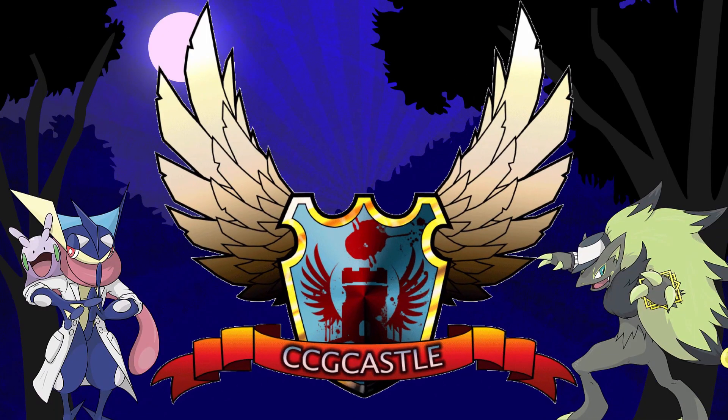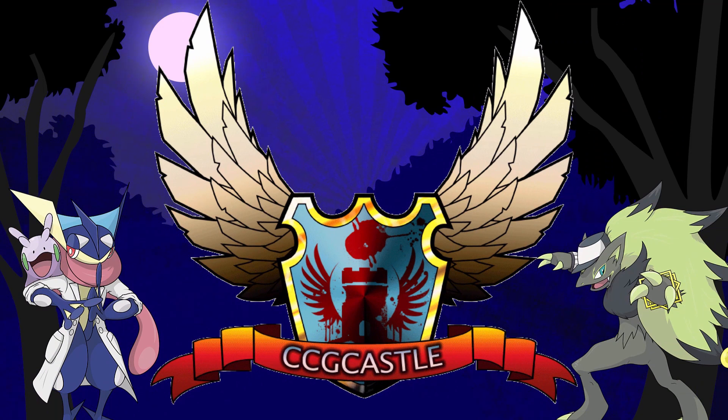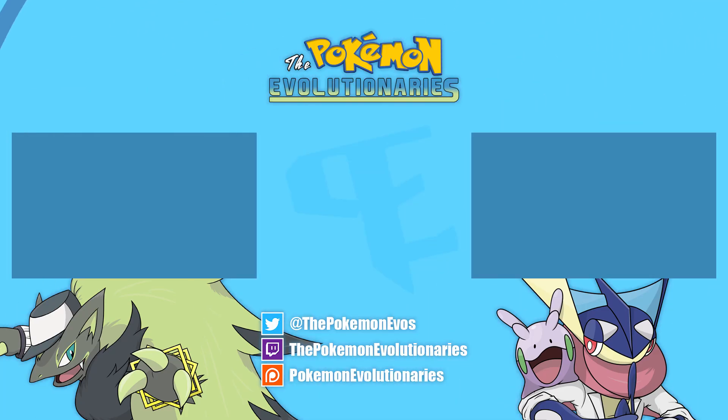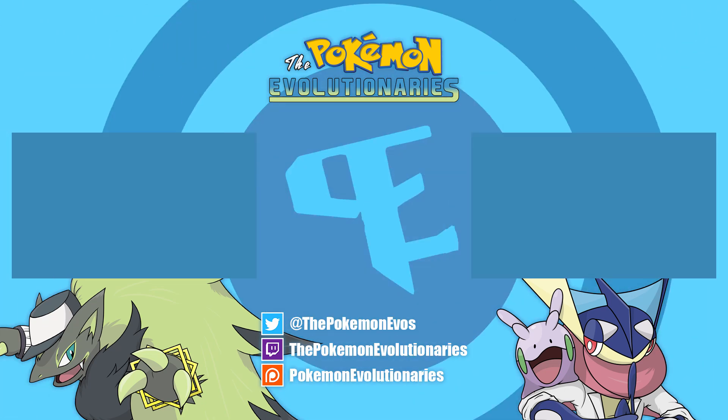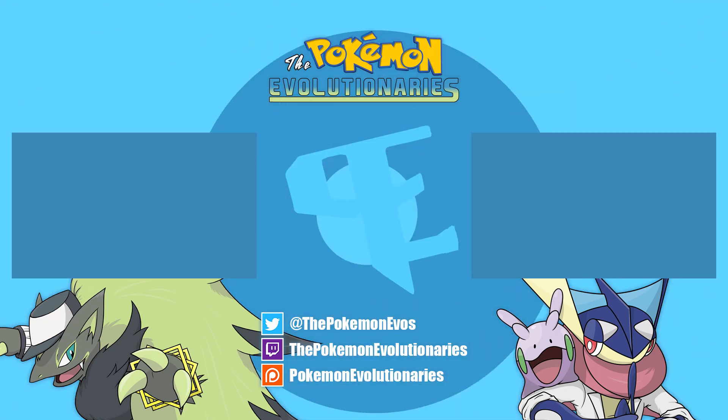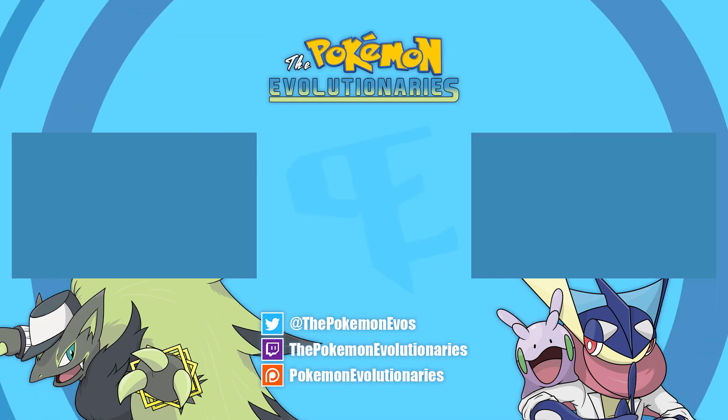All right, guys, see you next time. Take care and have a great day. For the best prices and service on Pokemon TCG singles and products, check out CCGcastle.com and use promo code EVOLUTIONARIES-5 for 5% off your next order. We'll see you next time.